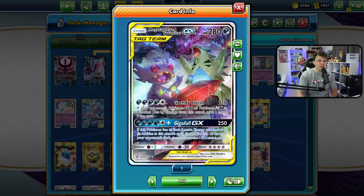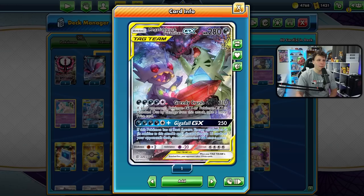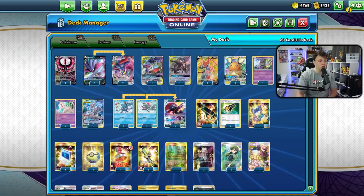Mega Sableye & Tyranitar is in here for Greedy Crush - it helps us hit numbers on things like any V with 210 HP, or Boltstrike stuff. A really nice way to use that attack to close out games is knocking out a Tag Team for three prize cards. Against ADP-Zacian you can Dark Moon the ADP and then Greedy Crush the Zacian on the bench - or do it all through Mewtwo. Crickettune and Dedenne for draw support, Marshadow to control Path to the Peak, and Mimikyu to stop Urshifu snipe damage.